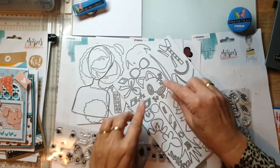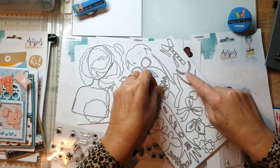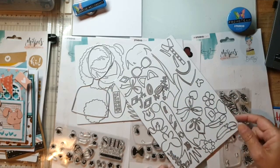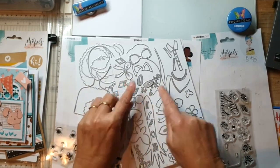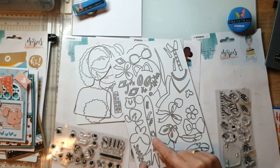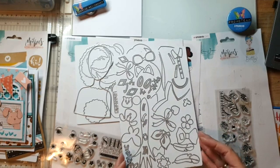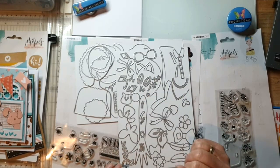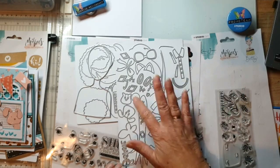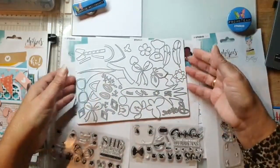Dan hebben we als stansjes: oorbellen, brillen, hamster oortjes, kleding - een hals, een veehals. Strikken - strik voor op de schouders, strikjes voor in het haar. Huisdiertjes. En hier heb ik voorzichtig de hand. Armbandje, horloge, armbandje, nagels. En zoals ik het bewaar: dat vind ik makkelijk. Dat zet ik ook weer even gelijk terug in mijn bak, dan ben ik niks kwijt.